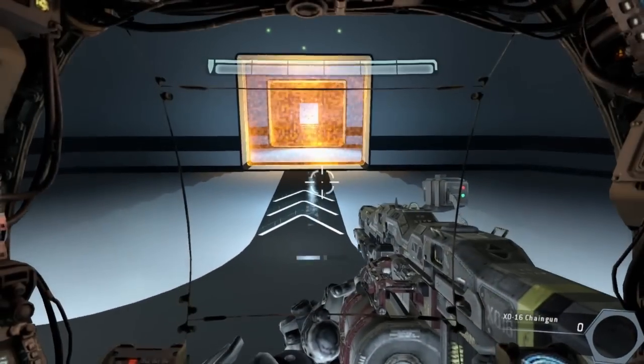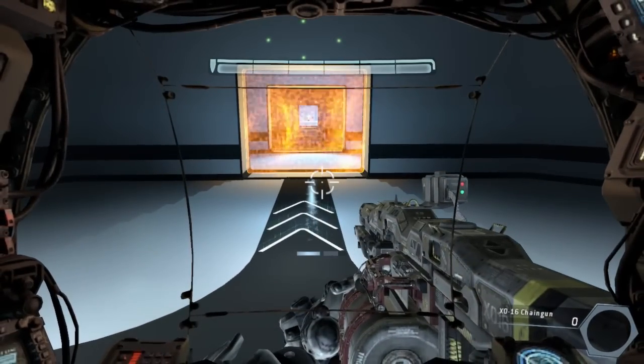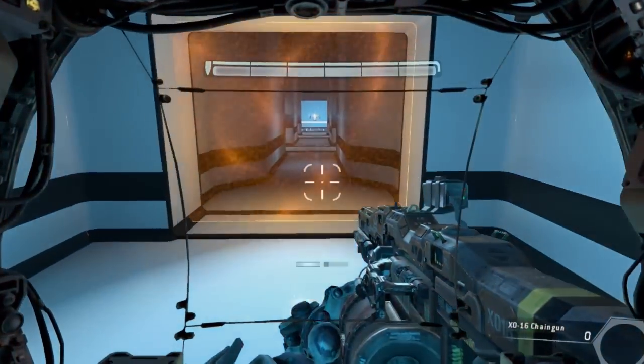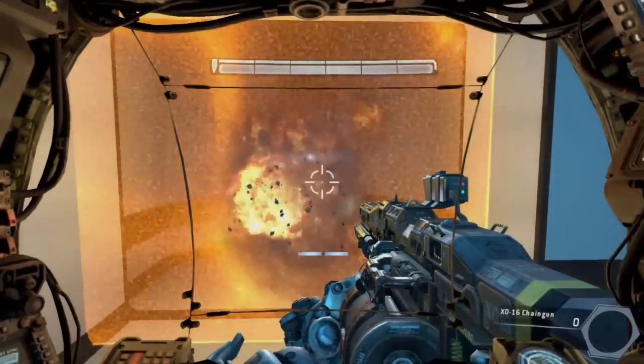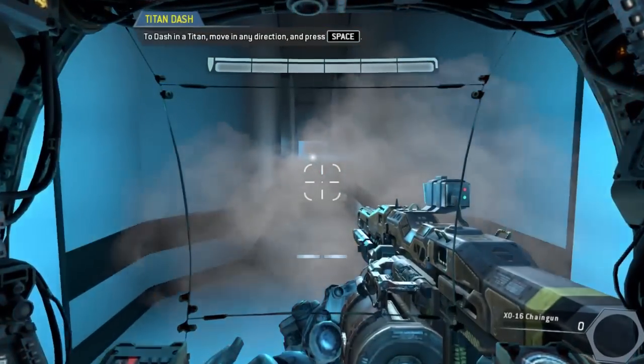Good job. Please proceed to the exit. Titans frequently dash to avoid threats in combat. Move down the hallway while avoiding the rockets.